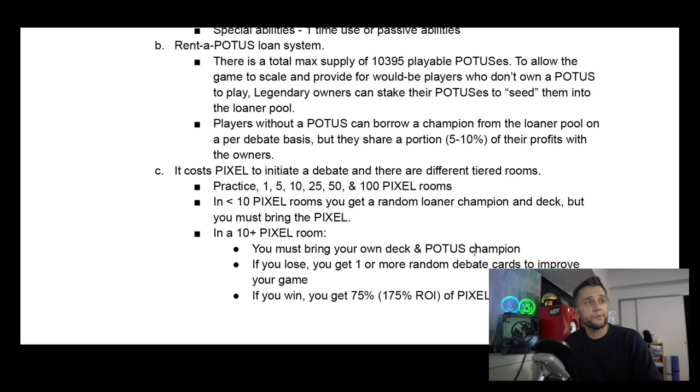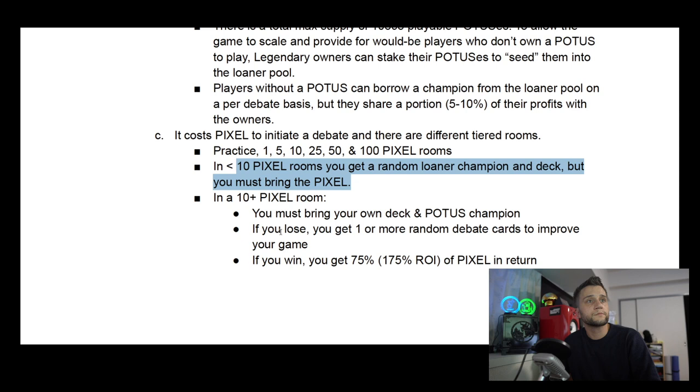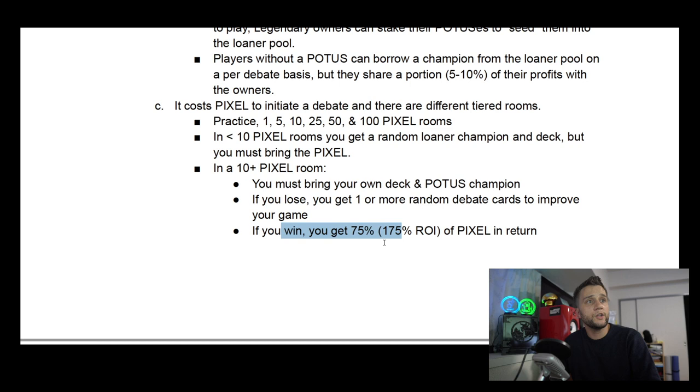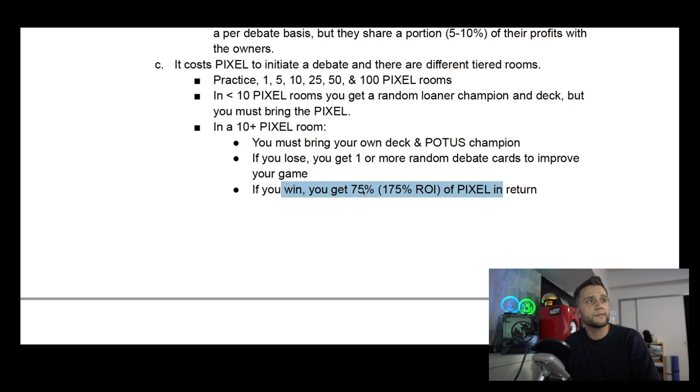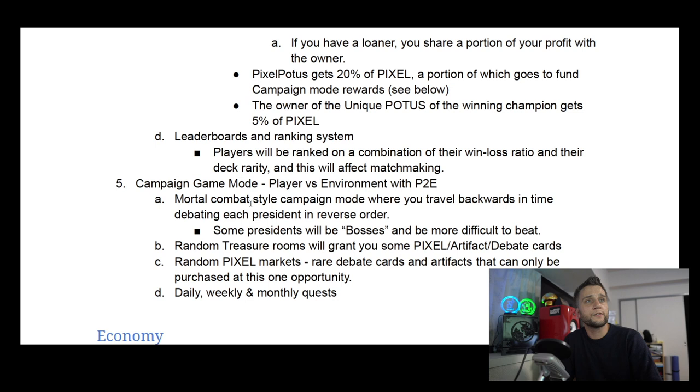You need to bring your own deck and POTUSes champion. You can borrow a champion from the pool, but it looks like you need to own your own actual debate cards. To borrow a POTUS, you pay a certain amount of Pixel tokens. If you lose, you receive a random bonus debate card for your next match. If you win, you get 75% of the Pixel back in return. All of this will be handled via smart contracts directly on the blockchain — no layer 2 solution is planned.